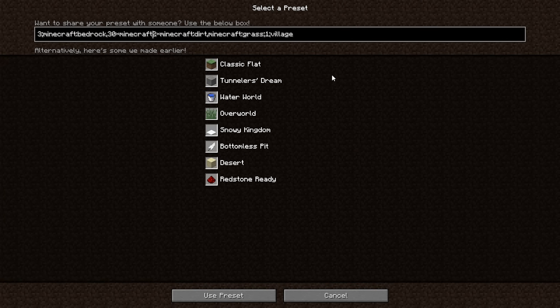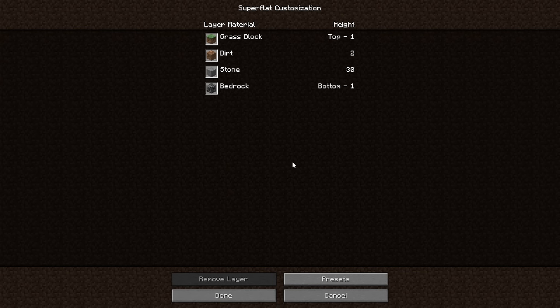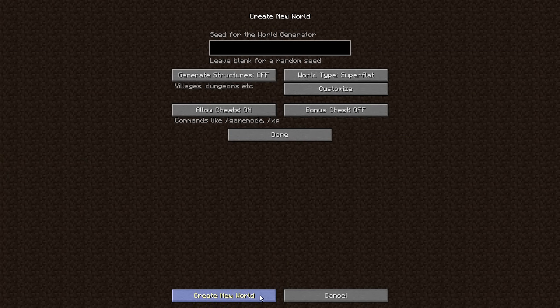Simply adding in 30 times a minecraft:stone in this spot right here will do that for us — adding a little bit of extra stone underneath so you can build down a bit if you want to. If your changes show up in this list, then everything should be good to go. Naturally, you can use whatever blocks and whatever biome you'd like for this, and the wiki should have all the information that you need to do that.